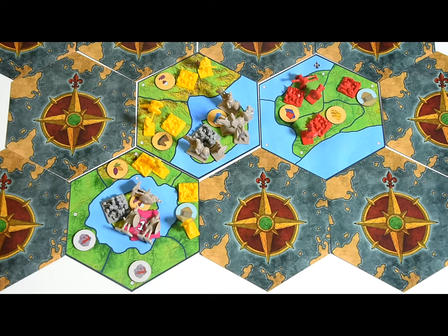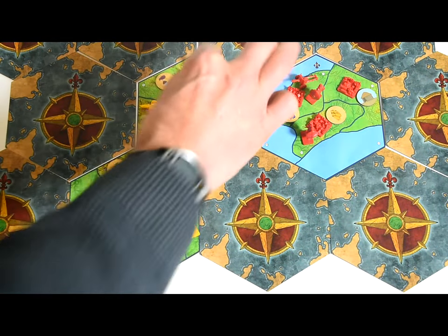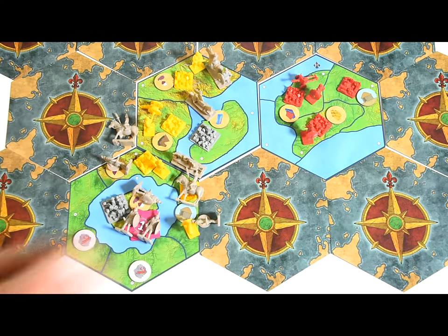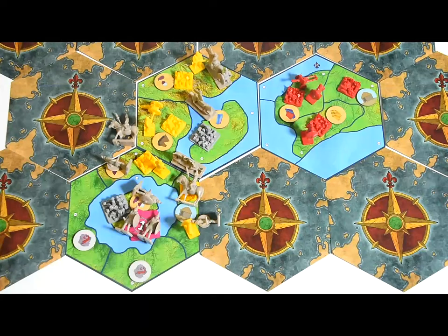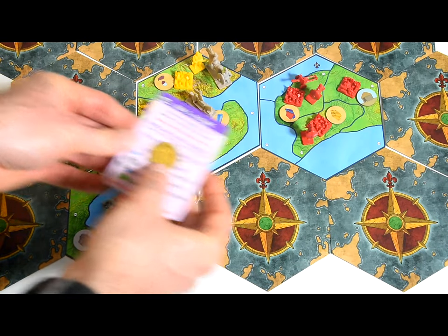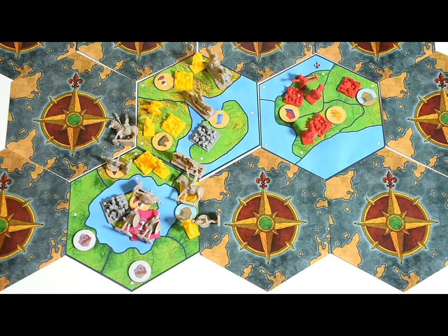Barbarians specifically go after the player who generated them, targeting the nearest, least defended city first. If they can't achieve a numerical advantage, they'll concentrate all their forces against the least defended, nearest city belonging to their target. They follow the same movement rules as players, except that if they can only reach the player who generated them by sea, they will automatically receive as many ships as they need. You can pay a tribute to barbarians to prevent them from moving or attacking — it costs two gold per era to block all the barbarians on one specific map space, so two gold in the ancient era but ten in the future era. The payment only prevents them from moving for one round.